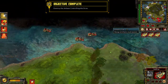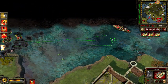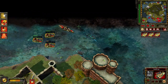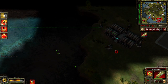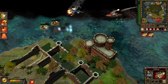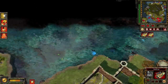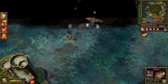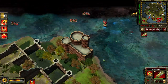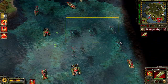Bonus objective complete. Enemy base detected. Enemy units detected. Go ahead, I will show you around. This is our day comrades. Attack. A unit is under attack. You must be lost. Hey, watch it! Where do you like to go? Here we go. Bullfrog transport. Enemy units detected. If Lenin could see us now.